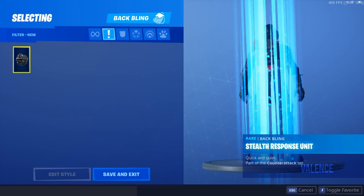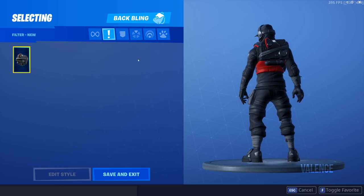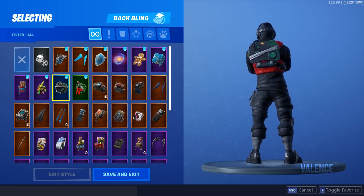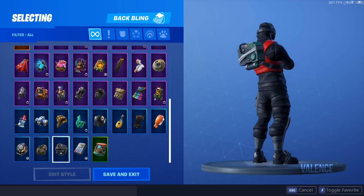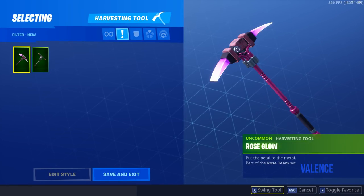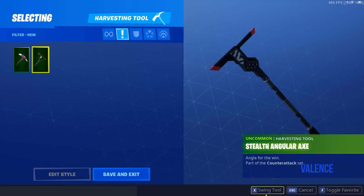We're going to go into our back blings — and there we have it, the back bling for this skin. Let's check out what the original looked like. We got it right there — kind of looks rough, look at that green, it looks weird. And we got this way better blacked-out version. We also got these two pickaxes — let's swing them and see what they sound like. That's pretty cool, it's glowing. And we got this angular pickaxe too.